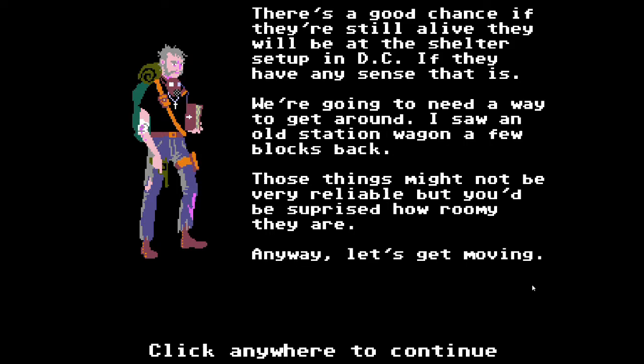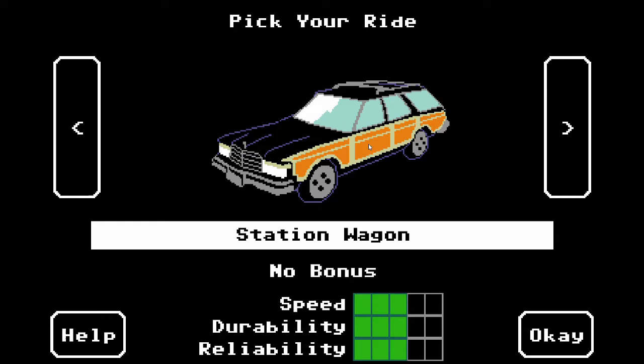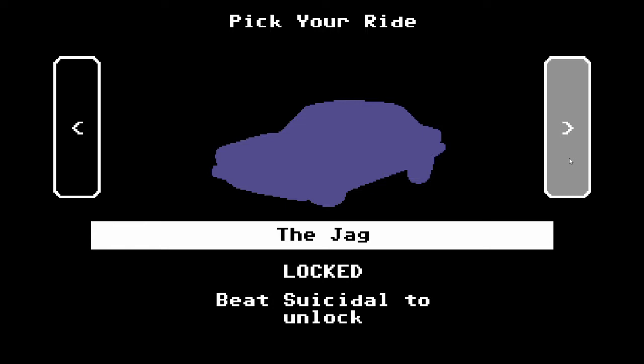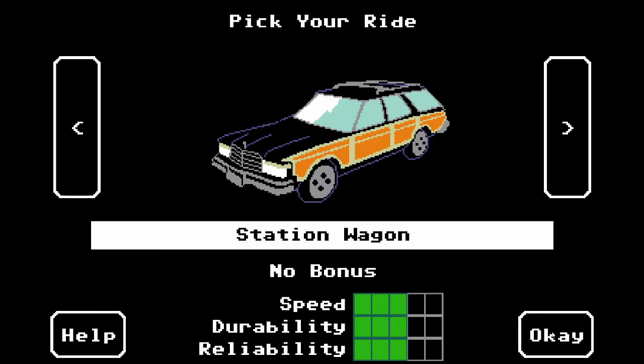Clements spotted an old station wagon a few blocks back — not very reliable, but better than nothing. So we get to pick our ride; all we've got at the moment is the station wagon. It's got speed and load-bearing ability among various things — all nice and basic. There are a few other vehicle variants you can unlock depending on conditions you complete, but we haven't done any of that yet.